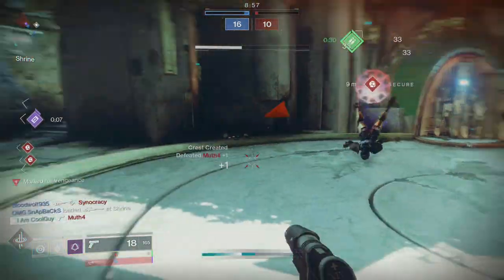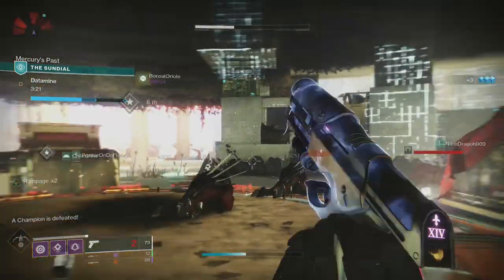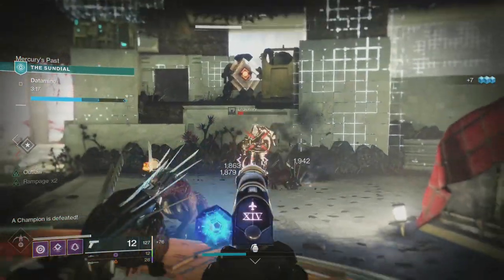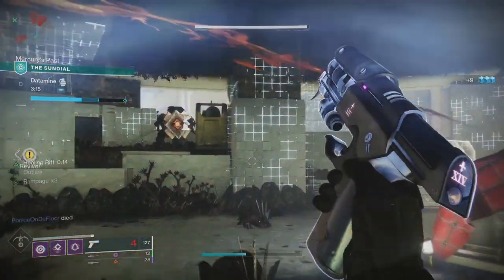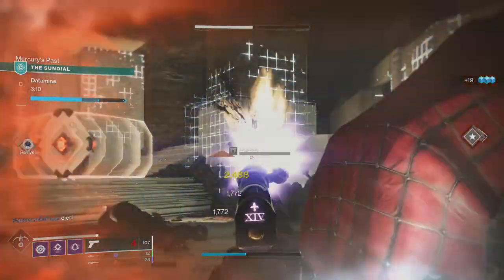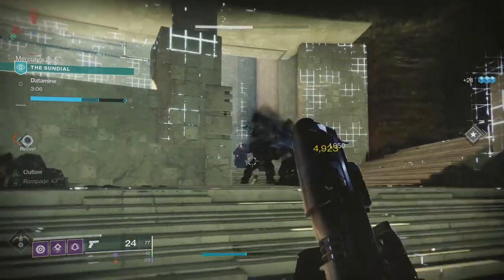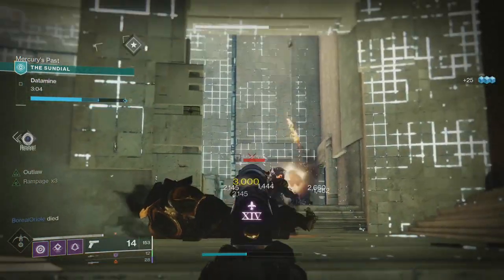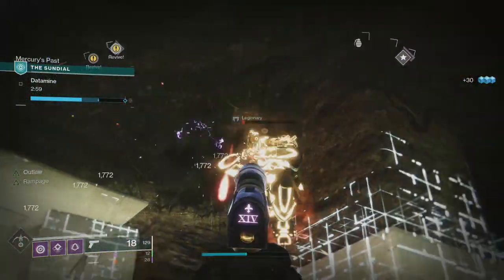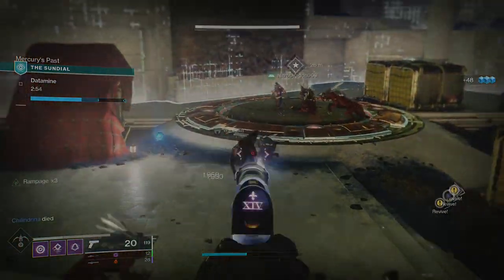Before perk combinations, let's talk about how Breachlight performs in PvE and PvP. In PvE it's very impressive — at base it shreds through ads; in lower-tier activities it one-shots bodies everything. In higher activities it's near the same, and even versus majors without a damage-dealing perk it does well. When you throw on a damage-dealing perk it really elevates it — real talk, it's very close to Recluse-level add clear.